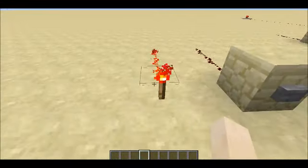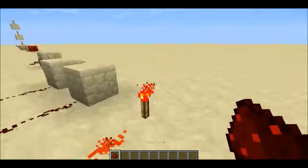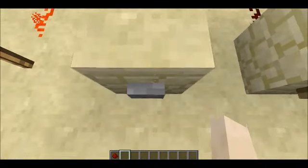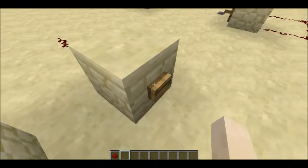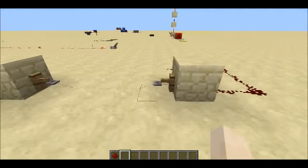The redstone torch provides a redstone signal — the basis of redstone. The stone button provides a 1 second signal to redstone. The wooden button applies a 1.5 second signal to redstone.